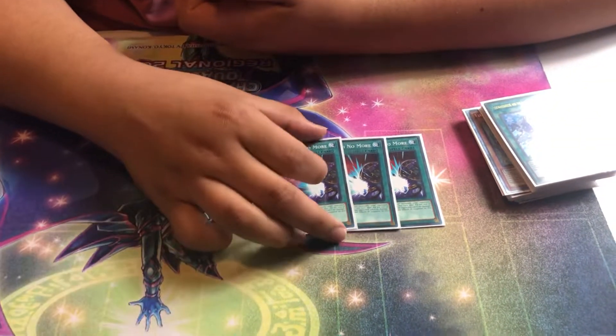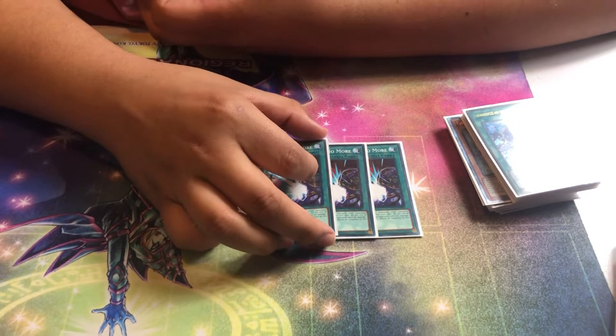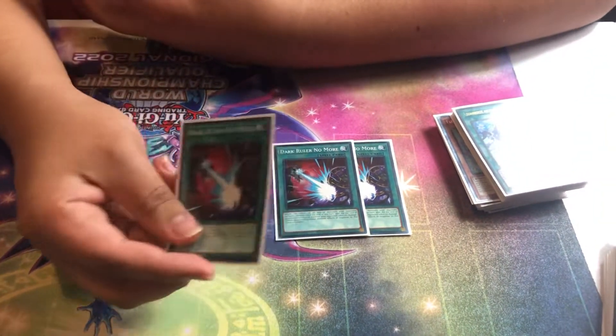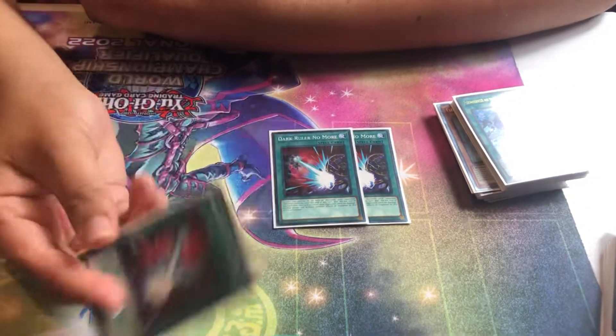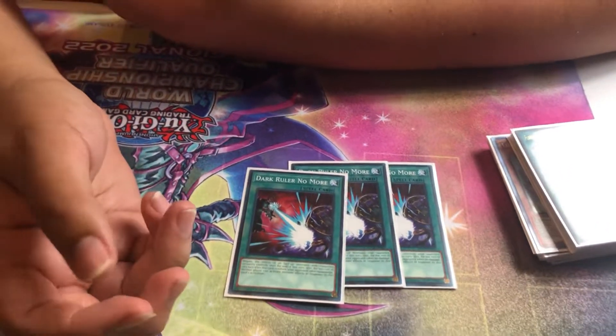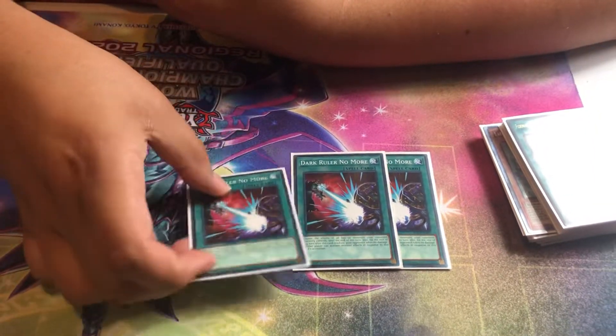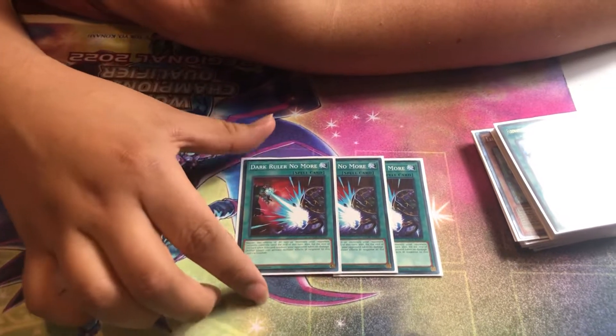I never drew Dark Ruler the entire regional, not once. So I couldn't tell you how it performed — I obviously didn't need it. I'm sort of considering cutting it and moving Imperm to the main, only because I want a card that's good drawing as your sixth card. Imperm is really good as your sixth card, but there are a lot of boards that don't have much interaction — ending on Despia with a Mirror Jade, for example, or Brandon Red. Dark Ruler is going to do negative things against them and doesn't trade well in the mirror match either.